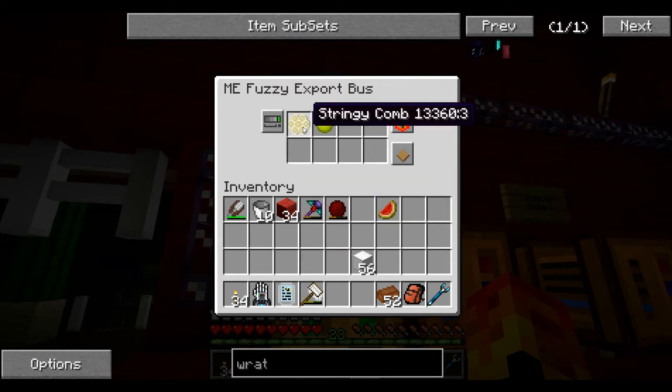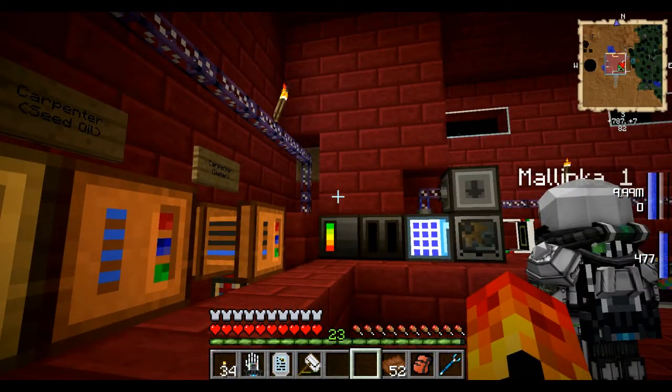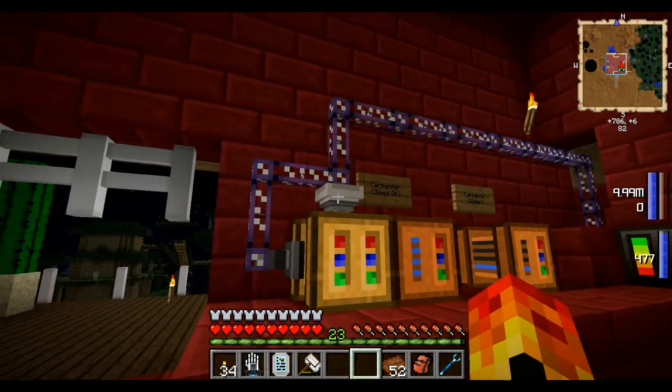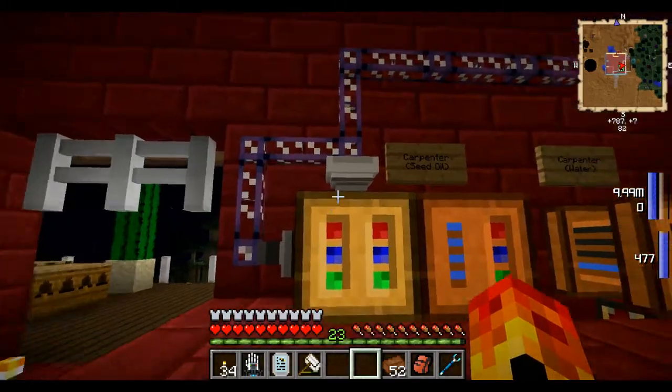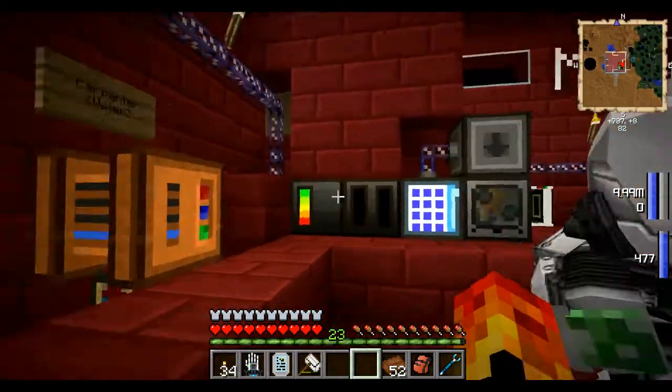So in this case, with combs in a fuzzy, it's like: anything which is like a comb gets brought in. And propolis is different actually, because of how it's been programmed smartly — so only silky propolis comes in and not the other propolis, because I don't think other propolis needs to be centrifuged. The ones that can be centrifuged will come in; the ones that can't, don't. They've actually developed it to be smart. So any combs go into the centrifuge — even though I've only got stringy combs here, any comb will do it. So that's good because now any comb that hits the system gets automatically processed.